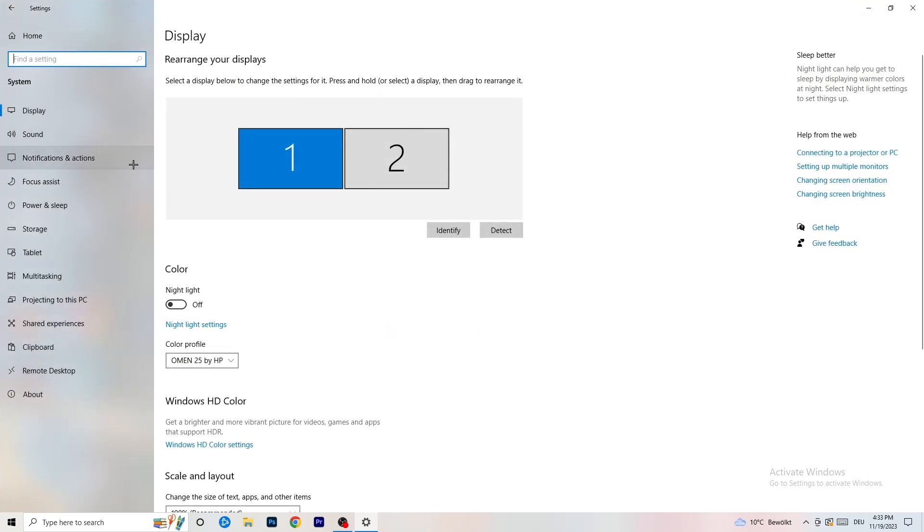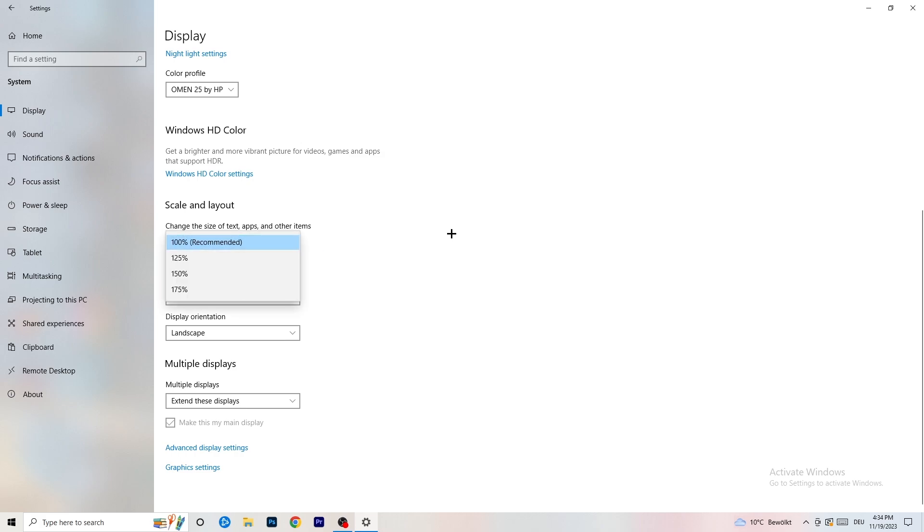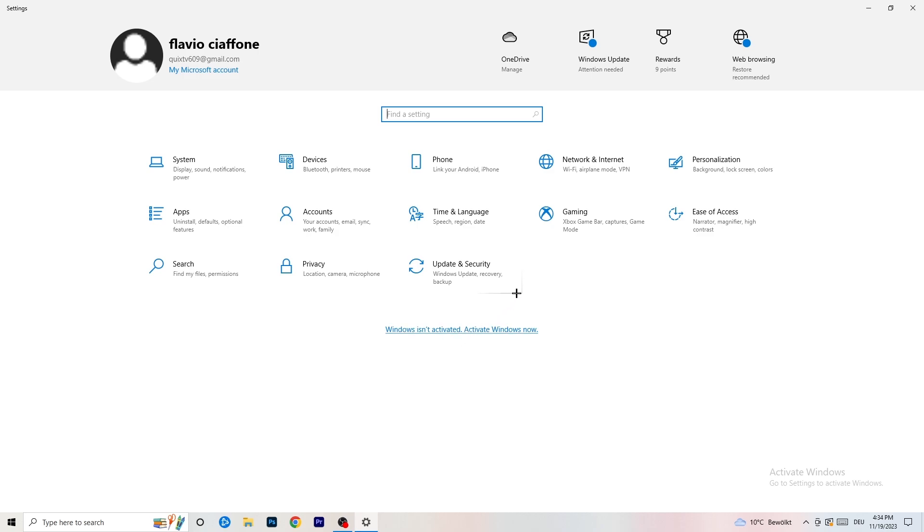Once you're in System, go to Display. Here you need to do the same thing we did in the control panel: identify your main monitor — the one you play your games on — then check the color profile, set the scale to 100% as recommended, and set the resolution to match exactly what you're using in-game.